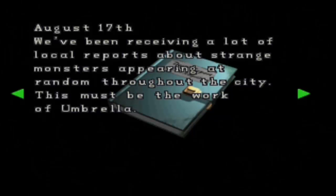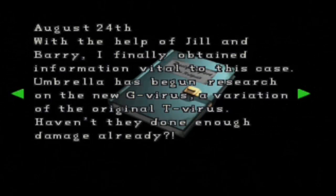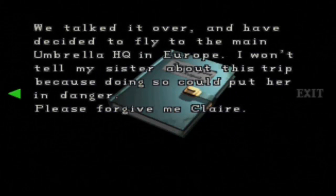August 17th: 'We've been receiving a lot of local reports about strange monsters appearing at random parts of the city, but this must be the work of Umbrella. With the help of Jill and Barry, I finally obtained information vital to this case. Umbrella has begun researching a new G-Virus in relation to the original T-Virus. Haven't they done enough damage already? We've decided to fly to the main Umbrella HQ in Europe, but I won't tell my sister about this trip because doing so could put her in danger. Please forgive me, Claire.'